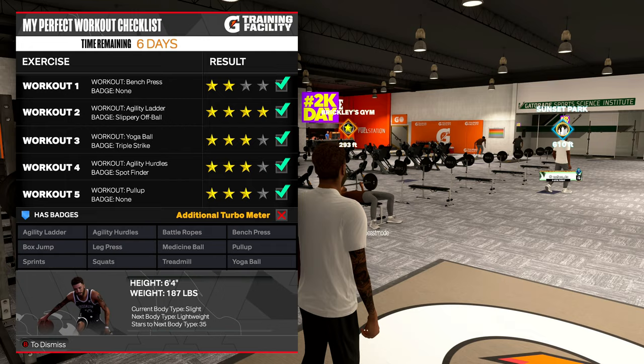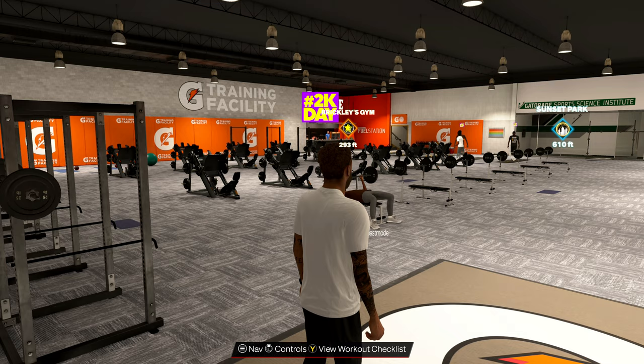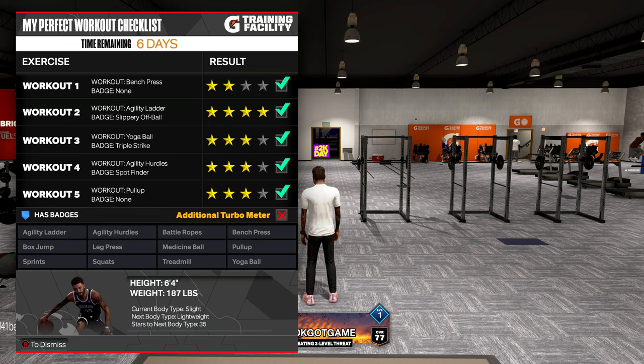From there I think you just keep getting bigger. I do believe you can equip any body type you want — so say you have Slight, you do more drills and unlock more buff body types, but you could still select the Slight body type if you want. I'm pretty sure you can select any body type you've unlocked.